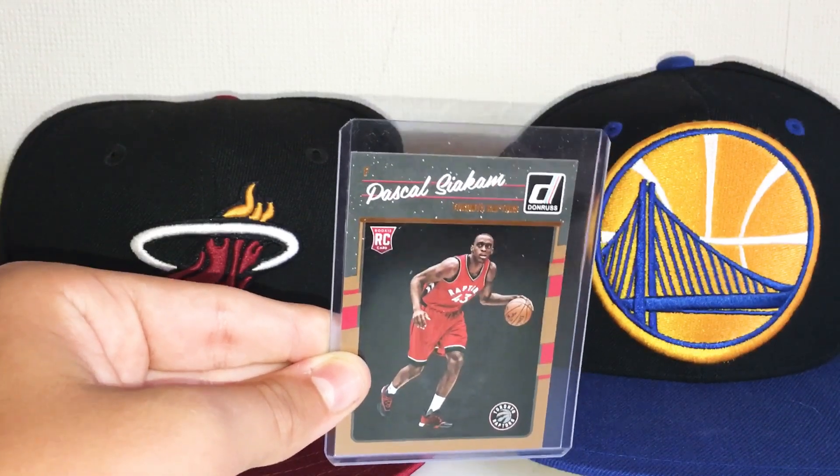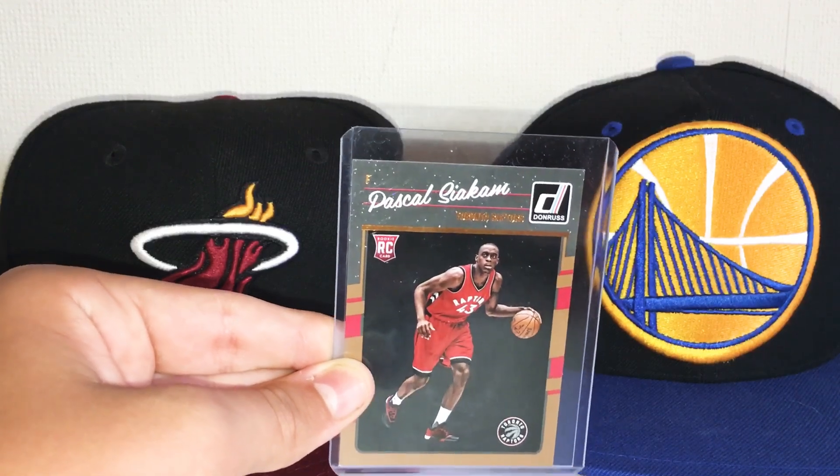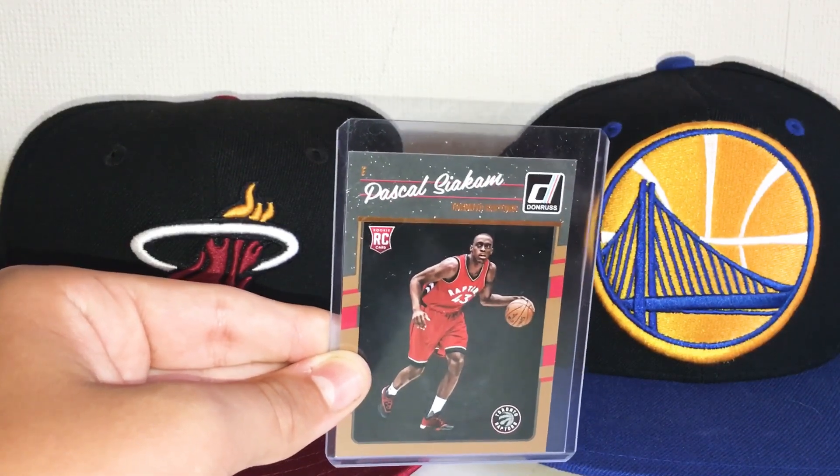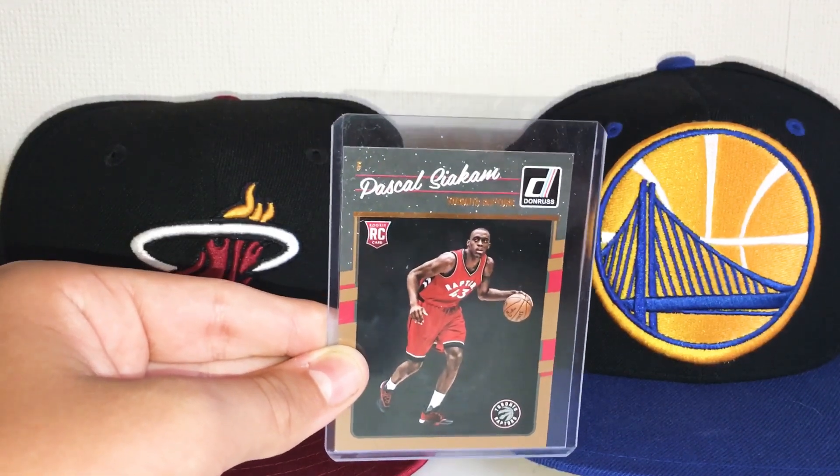He plays power forward, and Siakam was drafted by the Toronto Raptors with the 27th pick in the 2016 NBA Draft. He played college basketball for New Mexico State University and has been on the Toronto Raptors from 2016 to present.